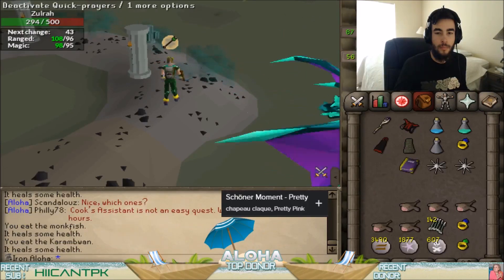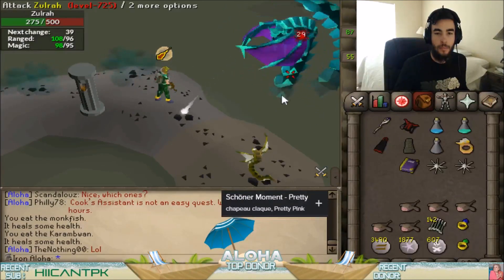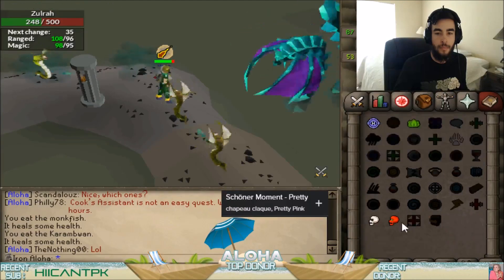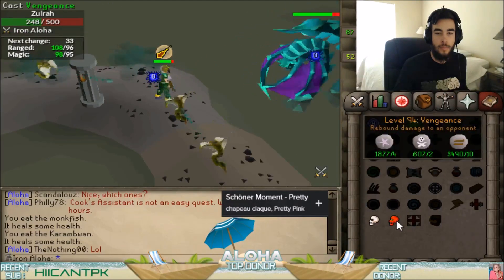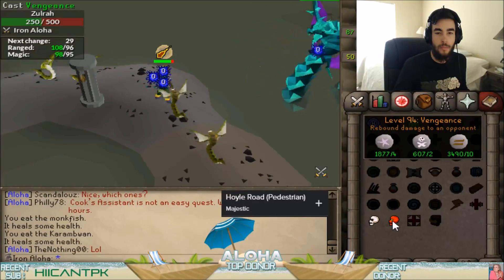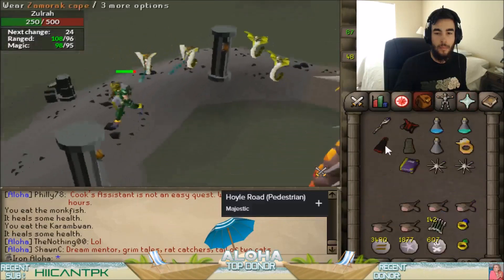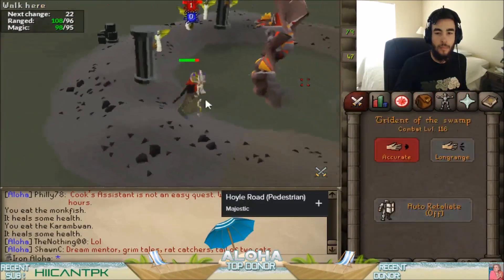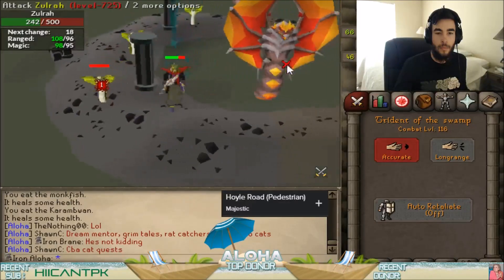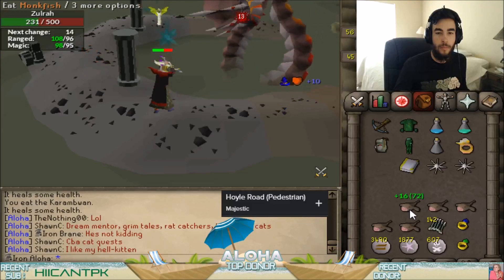Now it's going to be a western mage phase. Here I save my venge for just a few moments so that I can wait until it attacks me before I venge, timing it so that when it ranges me, hopefully my vengeance will go off on Zulrah as opposed to one of the snakelings. However, there it did not range me. You want to work your way back over to the eastern side, hiding right in this blank space, because right there you do not need to dodge anything.